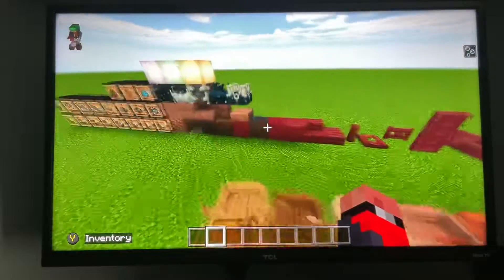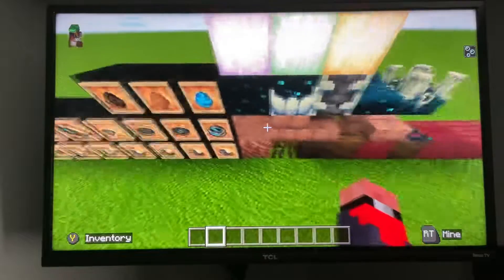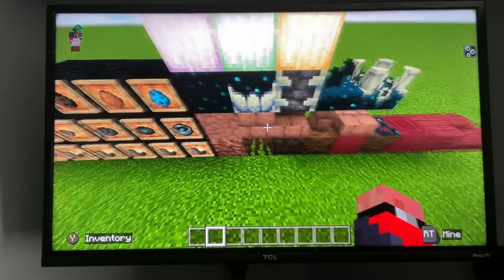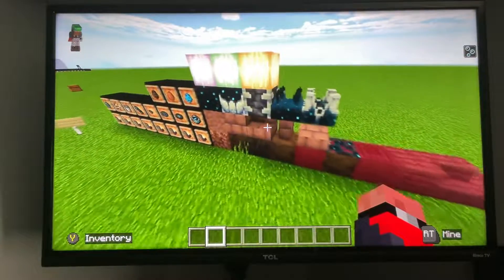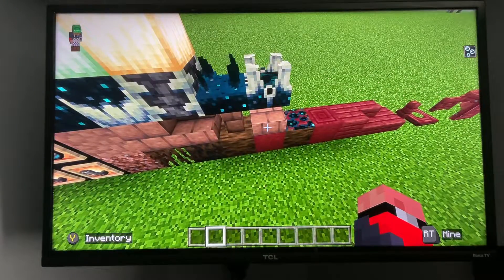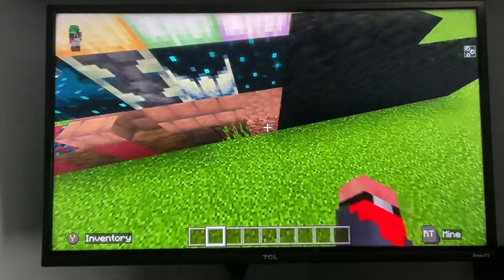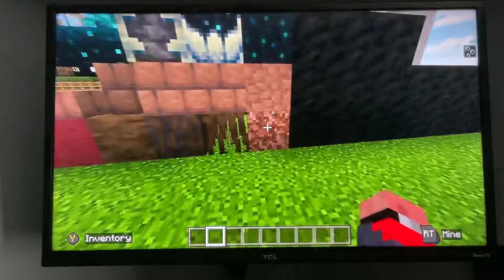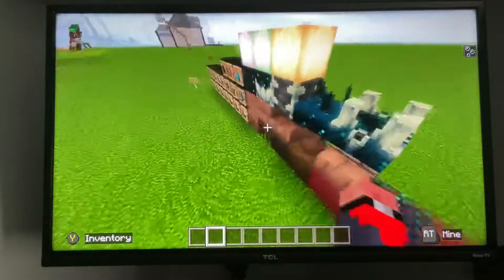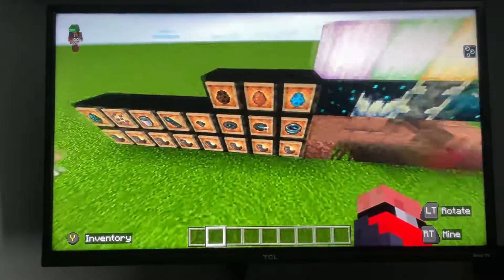So that's that. Then we have this mud stuff. So we have packed mud, mud bricks, mud brick stairs, mud brick wall, and mud brick slab. So those have been added there. And then this is rooted dirt. I think it was added before this stuff, but it's rooted dirt and I think it goes in the swamps with this.